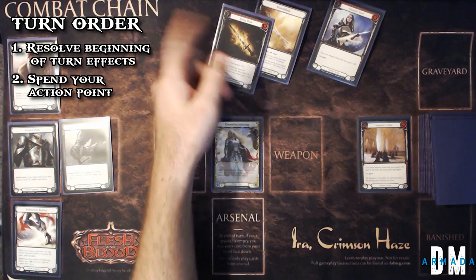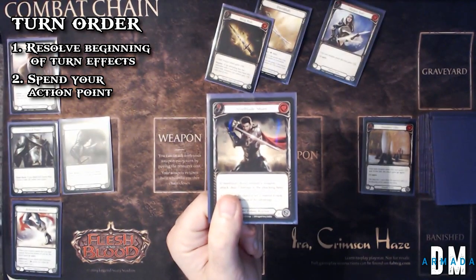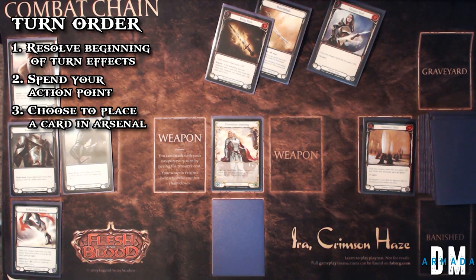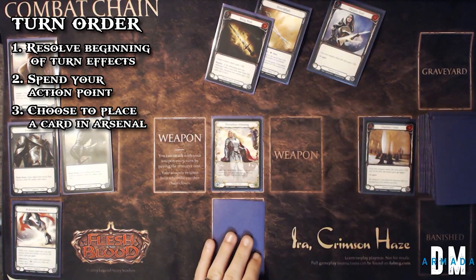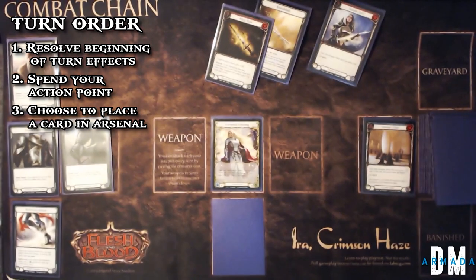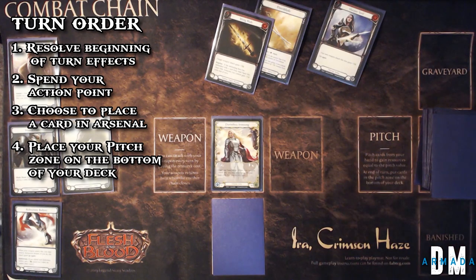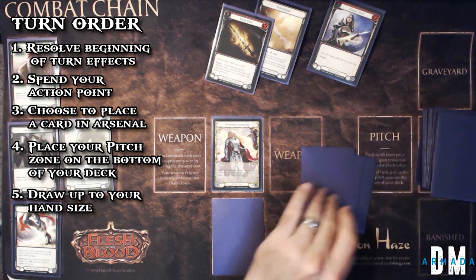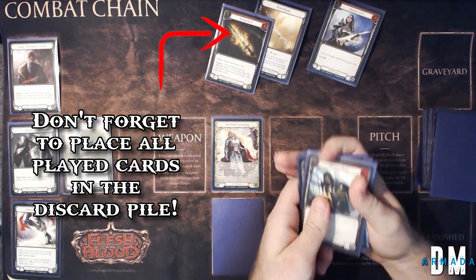Once you've used up your resources or action points for the turn, you move to the end of your turn. Take a look at the remaining cards in your hand and decide if you'd like to put one of them in your arsenal face down — that's the little zone below your hero. Cards in that zone can be accessed on either player's turn, but they can only be played; they can't be pitched for resources and they can't be used to defend against attacks. After choosing whether or not to arsenal a card, you move your pitch zone cards to the bottom of your deck in any order you choose, and then you draw up to your hand size.